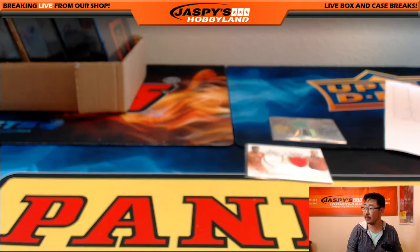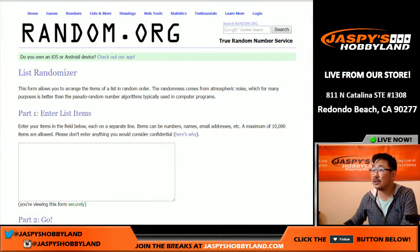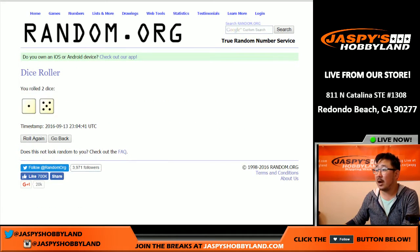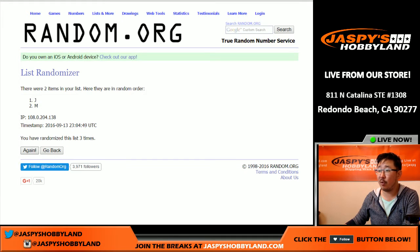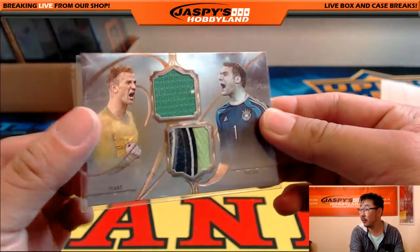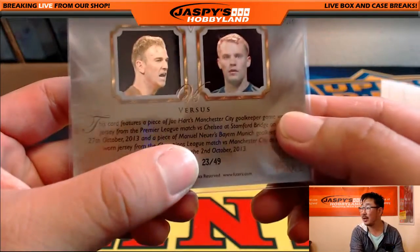Let's do a couple quick randomizers. Let's go back to random.org — we've got two randomizers to do. So let's do Joe Hart and Manuel Neuer first, then we'll do Robin Van Persie and Dennis Bergkamp. Let's roll the dice again — one and a five this time, six times. Letter on top: letter M, going out to Victor. So there you go, Victor — nice patch for Manuel Neuer, nice piece of the goalkeeping shirt there. That was 23 out of 49.